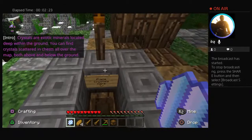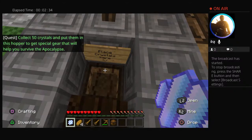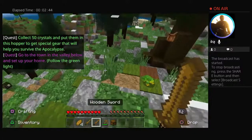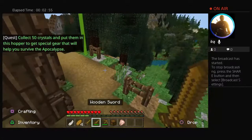Crystals are exotic minerals located deep within the ground. You can find crystals scattered in chests all over the map, both above and below ground. Collect 50 crystals and put them in this hopper to get special gear that will help you survive the apocalypse. I'll just put my one in there. Follow the green light. Guys, there's frogs, deer, and a duck — well, it's a chicken, but it sounds like a duck.